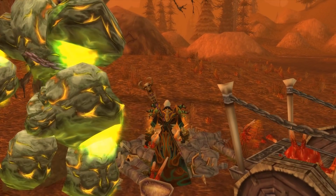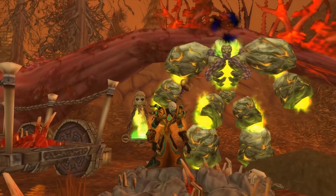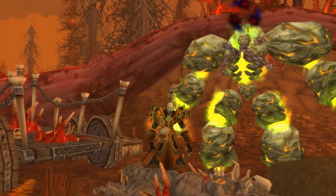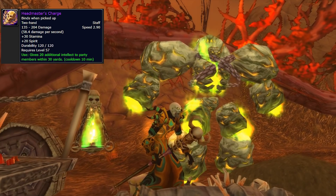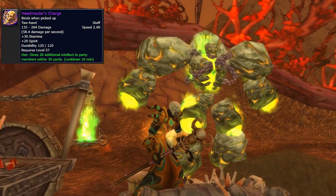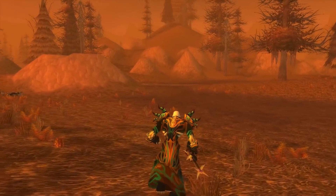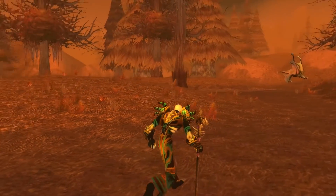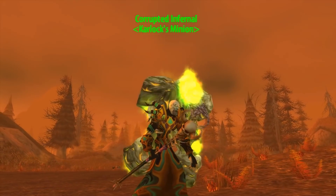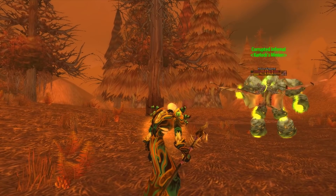Number 9 is Headmaster's Charge. This is a very rare staff that drops off Dark Master Gandling, who is the final boss in Scholomance. Many a warlock and priest have lost their mind trying to get this thing. Nobody knows for sure, but it's estimated to be under a 1% drop chance. It's one of the only epic staffs for a while. There's a use effect where it buffs everybody for 20 additional intellect within 30 yards, and it stacks with Arcane Intellect — really cool weapon.